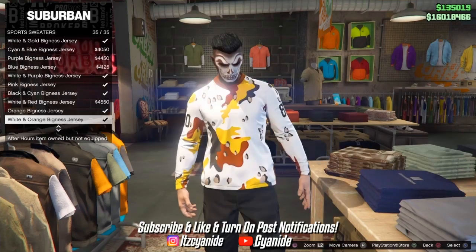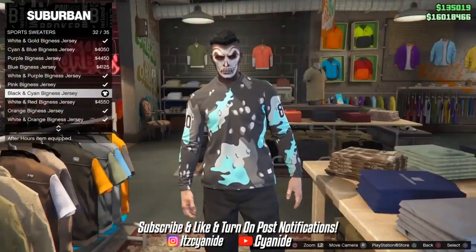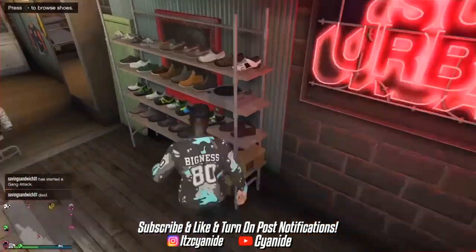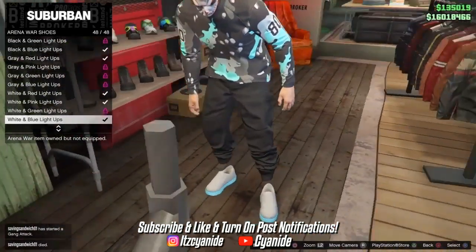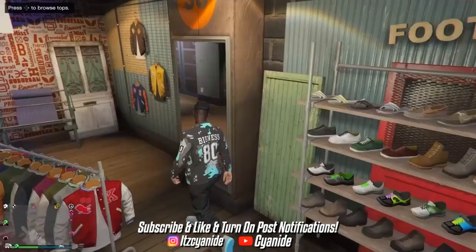With the black joggers equipped, go to the top section of the clothing store and scroll down to sports sweaters. Scroll all the way down and back up until you see number 32 — go ahead and purchase that one. Then head over to the shoe section and optionally put on the Arena War shoes, specifically the light-up ones — they are pricey so it's up to you.